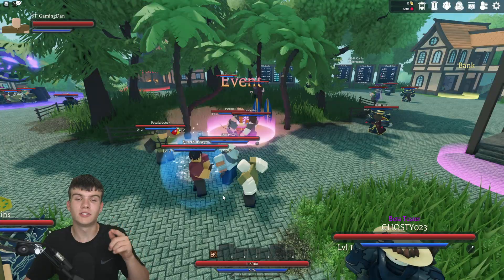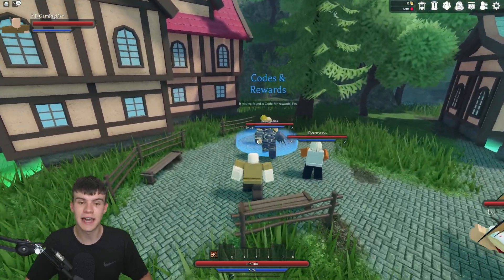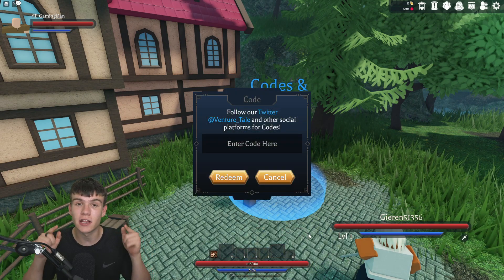If you don't know how to claim codes in Adventure Tale, run over to the codes section, click on 'F,' then simply click on 'Redeem Code' and the code menu will come up. These are in no particular order, so let's just get into it.